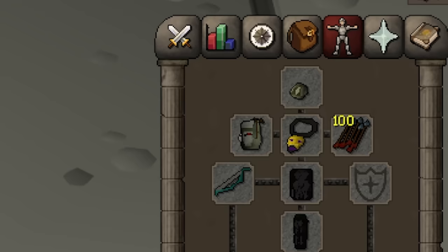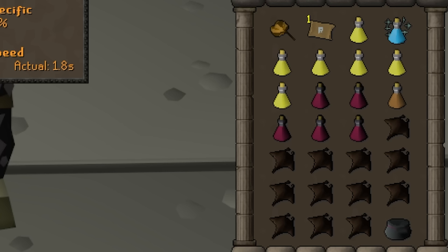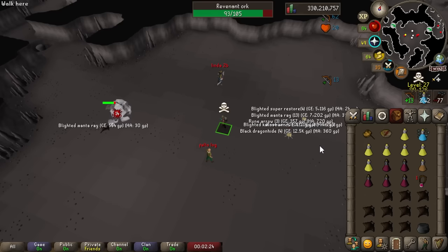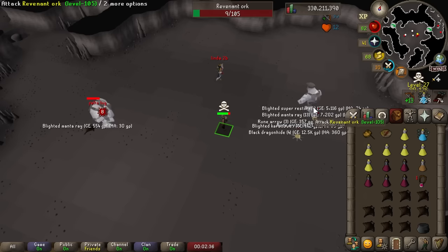For the rest of the setup you bring a magic shortbow with rune arrows, black d'hide, a bracelet of ethereum, and some snakeskin. The inventory has some brews, blighted super restores, blighted manta rays, and a one-click teleport out — I'm using a seed pod, but a ring of wealth or glory works too. Any of the revenants are pretty good money. The revenant orc is by far the most popular — you can see how many people are hopping between worlds, but you still kill them really quickly with a magic shortbow and don't take much damage. Most of the money comes from consistent alchable drops that add up really quickly.